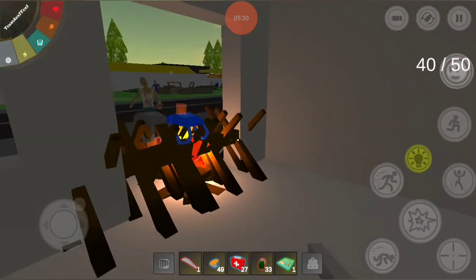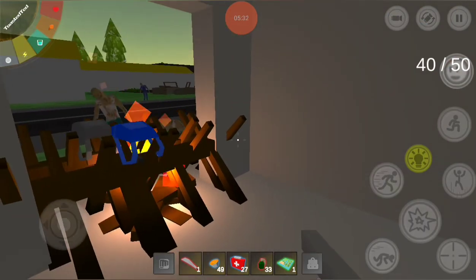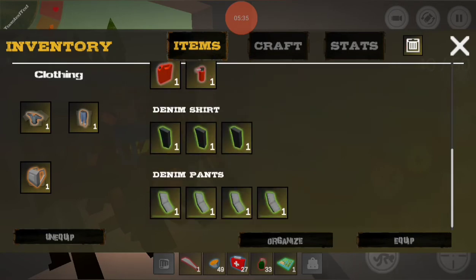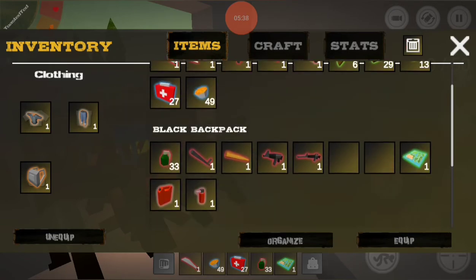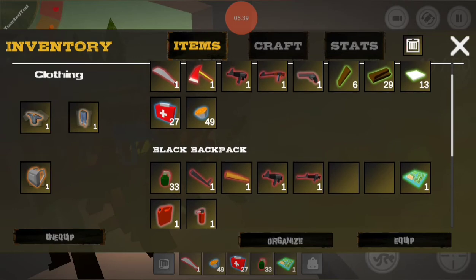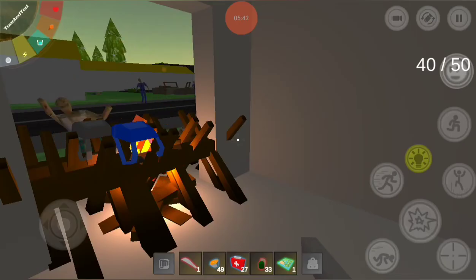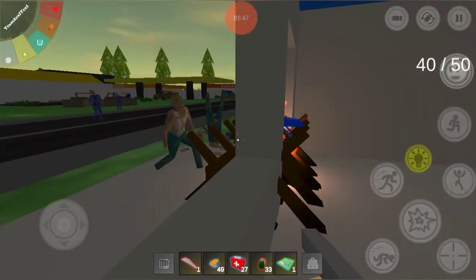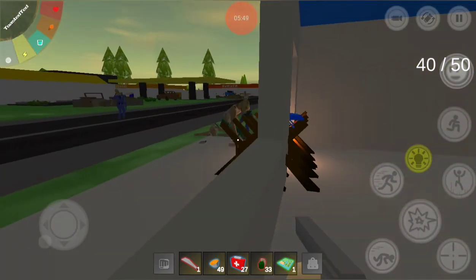That might actually be my new weapon. Right now I've got the MP5 and the AK — I think I might trade in the AK, just because the M-16 is more rare. I like having the various guns on me. And the Colt Python I use just as a lure, basically.